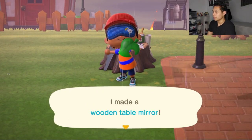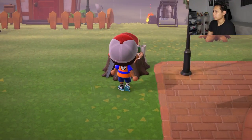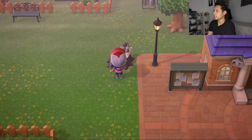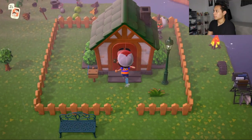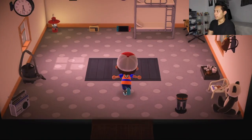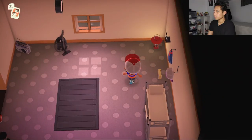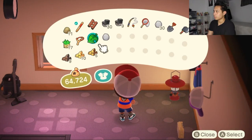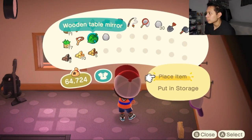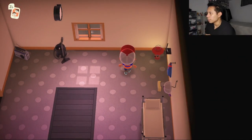Alright, now we have a wooden table mirror. Let's go inside my house and we're gonna place the mirror. Just press A in front of it to place it.